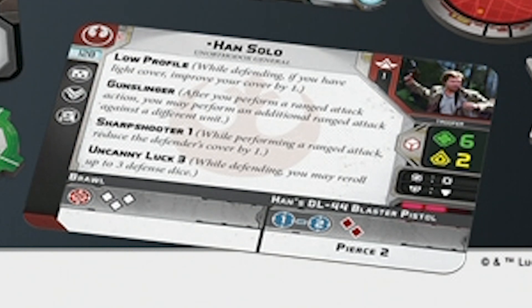I feel like Han's going to dodge more than should be normal for a unit with no armor. Han's hit point threshold is six, his courage is two, he defends with white dice. He offensively surges to criticals, defensively surges to evades, and moves at speed two. His brawl melee attack is three white dice — that feels pretty decent. And he has the same blaster pistol as Luke: range one to two, two red dice, pierce two. Pretty solid stats all round.